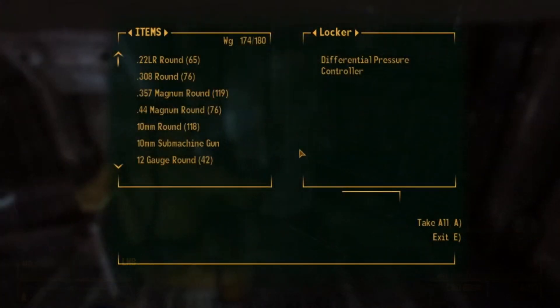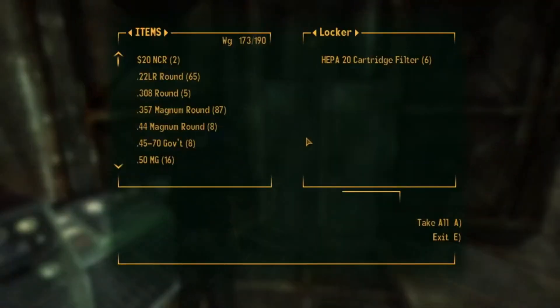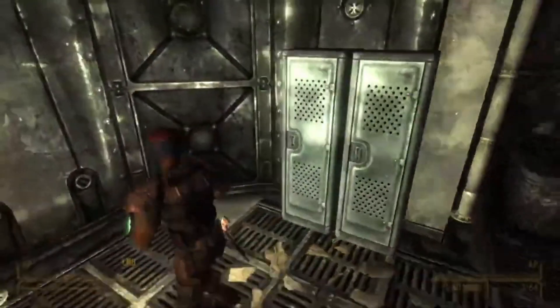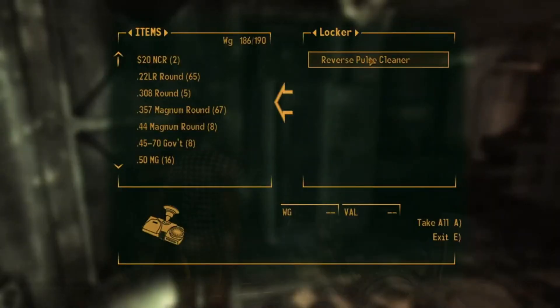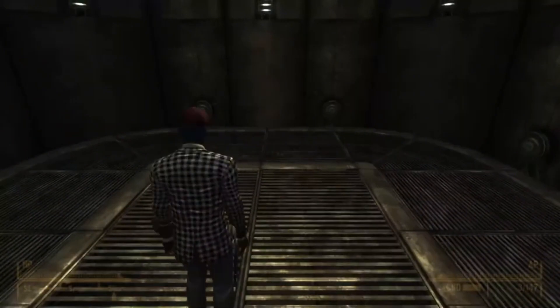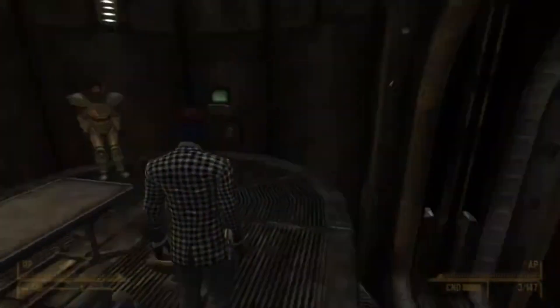Have you ever needed to find that differential pressure controller, or six HEPA 20 cartridge filters, or even that reverse pulse cleaner for Elder McNamara as part of the Still in the Dark quest? Well look no further — I'm here to help you out and show you exactly where you need to go to find all three of those pieces.